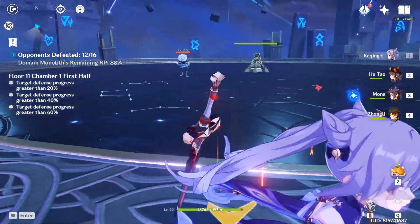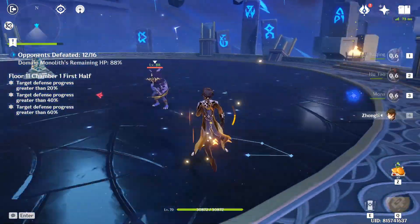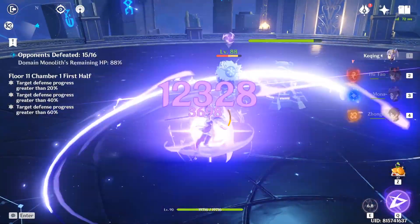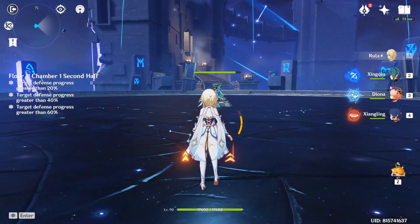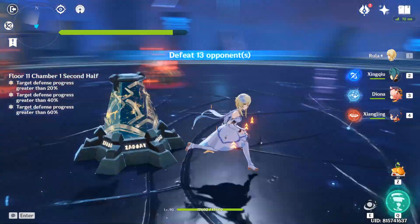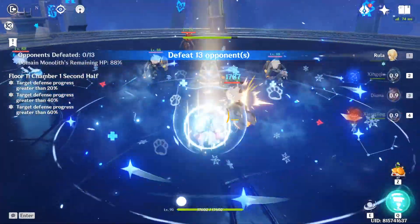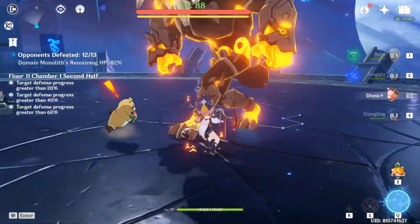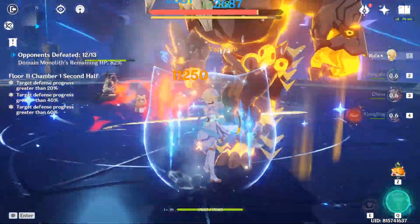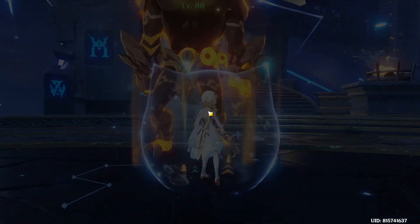Okay, we have two enemies. He's running closer to me — that's nice. Let's charge up our ultimate. That's the last guy. I should have used Anemo MC on the first side — probably would have made it easier. Oh my god, at least it's aggro'd to me, that makes it a lot easier. He didn't do any damage — how?